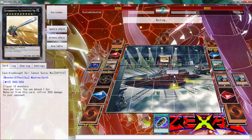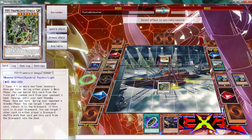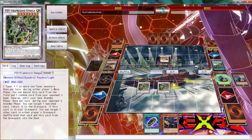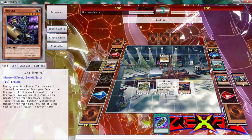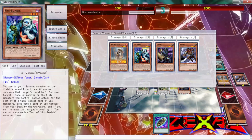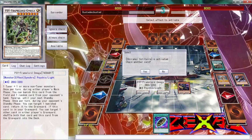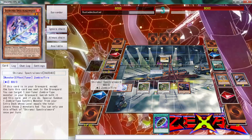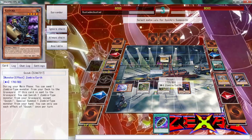He doesn't have a Soul Charge — I don't understand why he did that. If he went to that 3200 that was it; we're not going to be able to get over it without a Strike or something to bait it out. But he moved away from it so we can get over it now. We just summon Gozuki — which is the best card in this goddamn game — we can get Sage, use Sage to get the two-star, and go from there.